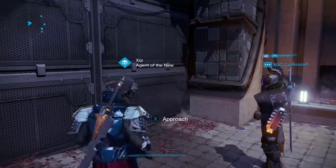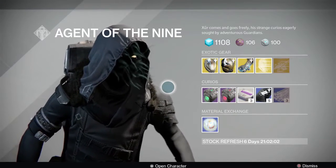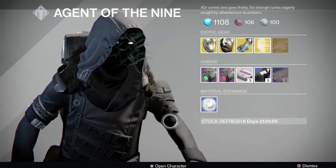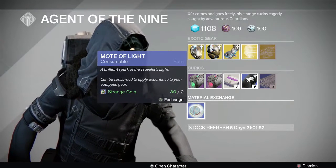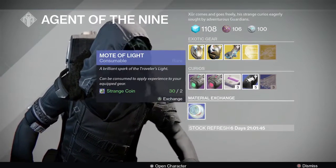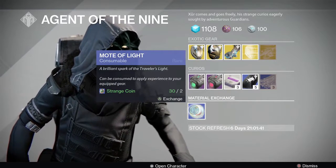If you're struggling like me, you know how it feels. Let's take a look and see what he's got — we'll start from the bottom and go to the top. He's only got one or two items I need. Starting from the bottom: he has the exchange, two strange coins for one mote of light. Don't do it — it's not worth it in the current economy. You get a whole lot more motes of light than strange coins, so I would not recommend this.